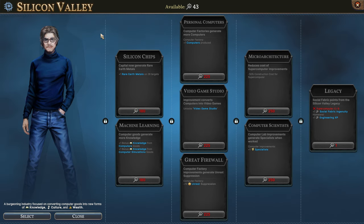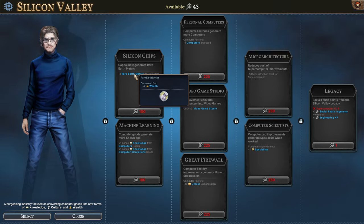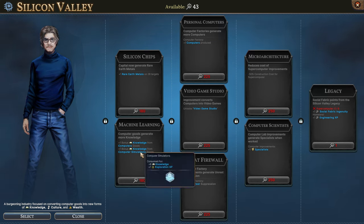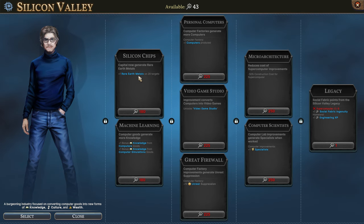Silicon Valley — this is one of the best ones, I think, because it's really focused on knowledge, and knowledge is just so helpful to have in this game. This will give you, on 28 targets, rare earth metals. We don't have very many of those — they're pretty rare — and you need them in order to produce computers. Computers are all about knowledge, and you turn those into other things like computer simulations. If you don't have the rare earth metals and can't produce computers, then a lot of the goods of these later ages you won't have access to. So that's really helpful, and they just make it all better. If you want to really focus on knowledge, this is a pretty good one.